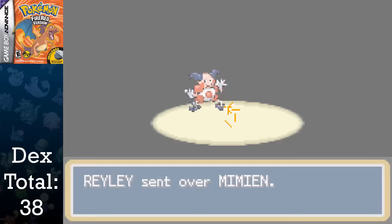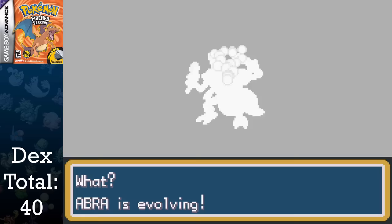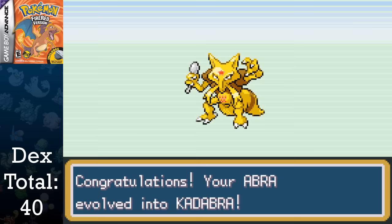Returning back to Route 11, I catch Drowzee and switch-train my remaining Abra to level 16 in order to get a Kadabra. Since there's no trading, I won't be able to obtain an Alakazam. This brings us up to a total of 40 Pokemon. Not bad for only one badge, but it gets much better, trust me.